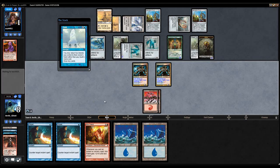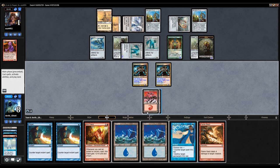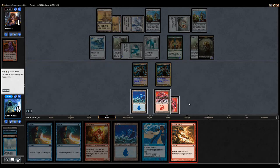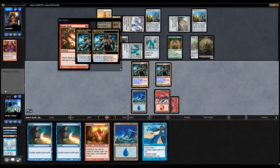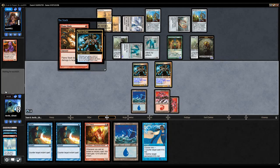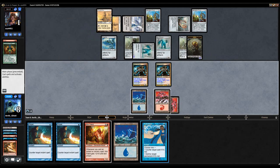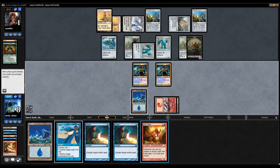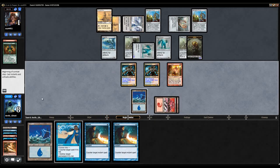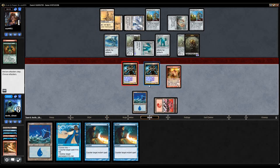Carapace Forger — okay, well I don't die next turn but I certainly don't want to have to block either. Somebody Dispel me one more time. Why Dispel, why do you do this to me? Hydroblast. Flame Slash — I guess that does something. I killed the artifact creature because it makes my opponent think that maybe I have artifact destruction.